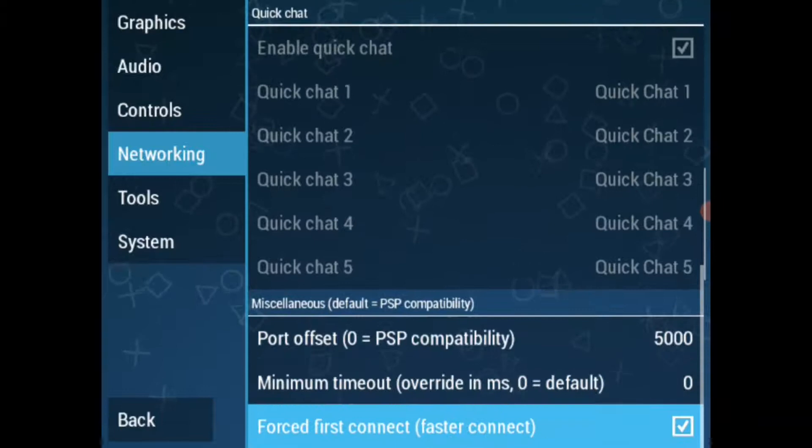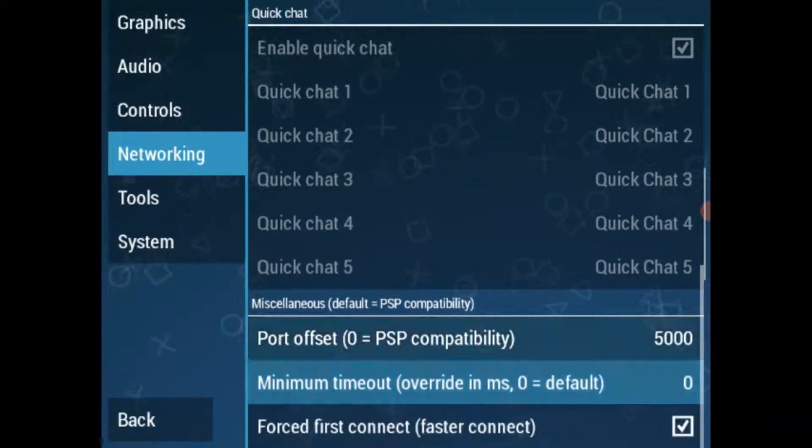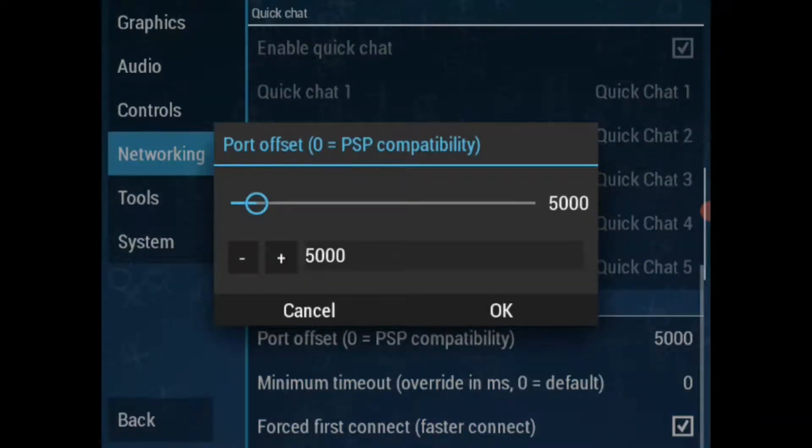After setting the Port Offset option value to 5000, everything is ready for a test and you can launch into a game with multiplayer features.